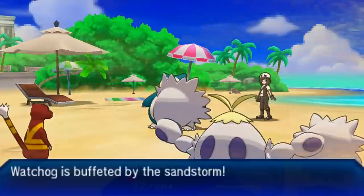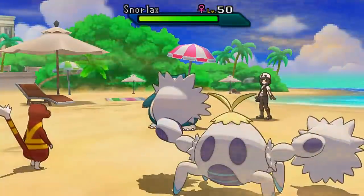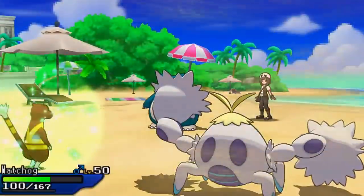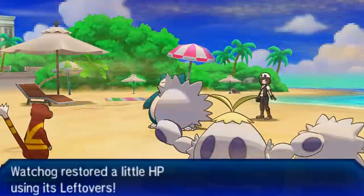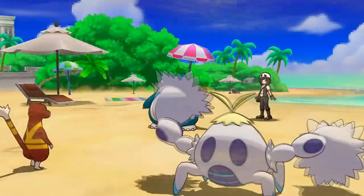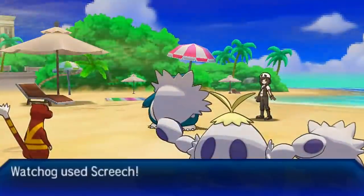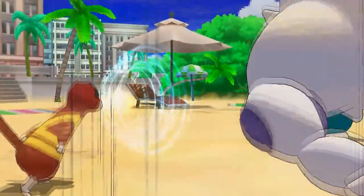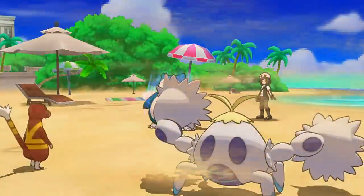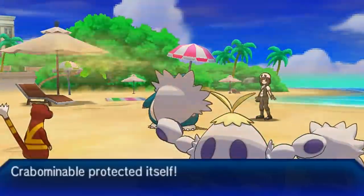My opponent goes for Facade, which doesn't knock out Crabominable because it's Facade and not Return — thankfully we keep it around. If he had Return I think I had a chance to lose this battle, since my last Pokémon is Clam Pearl facing Snorlax. I'd have to rely on Hypnosis hitting, which would not have been fun. I go for Protect with Crabominable to be safe, then Prankster Screech to lower Snorlax's defense — I may as well reveal the Prankster Screech since this is the only battle I'm using Watchog in.